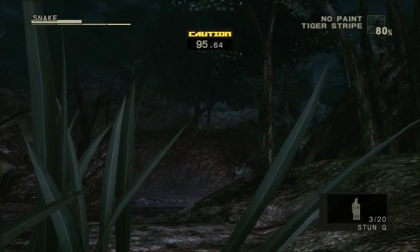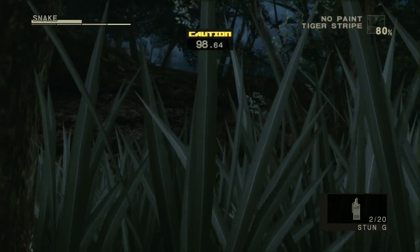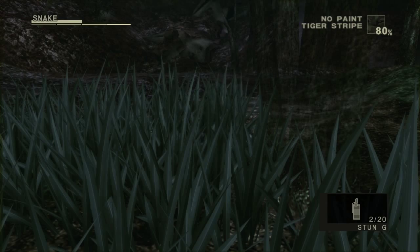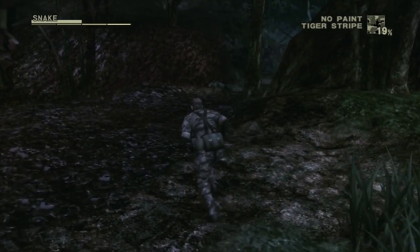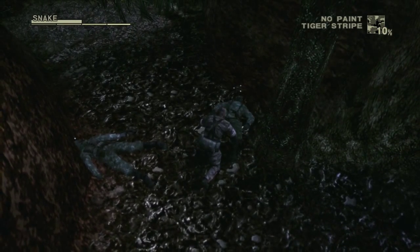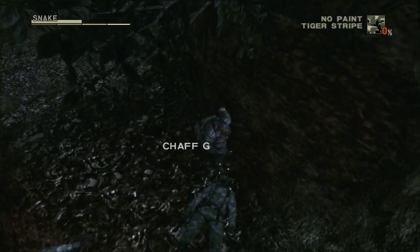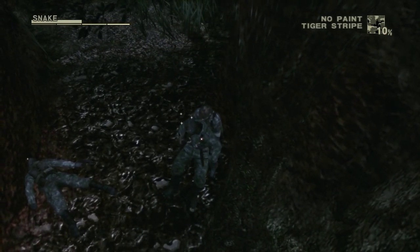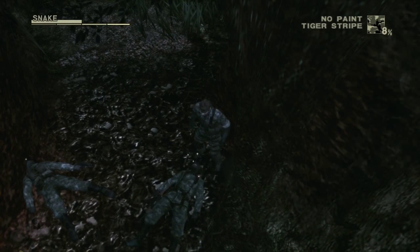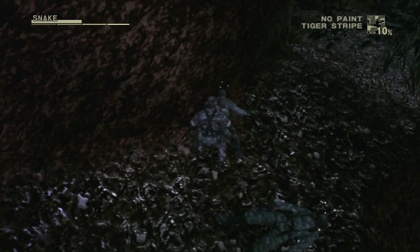One cool thing about stun grenades is if you look away from them you don't actually get stunned yourself. Just like that we've taken care of the two guards. This is the third screen of the game - where I held out the guy and made him do a couple dances. If you wanted to, I think you'd go back all the way to where you lost your backpack at the beginning of the game.